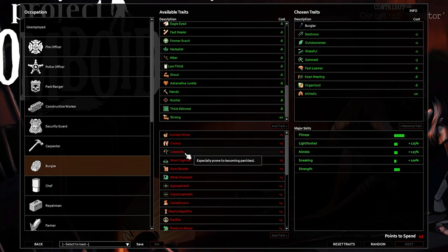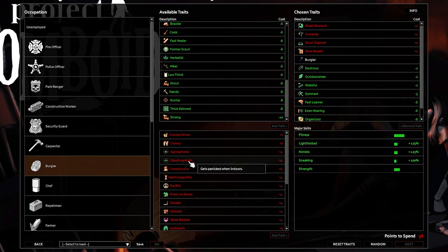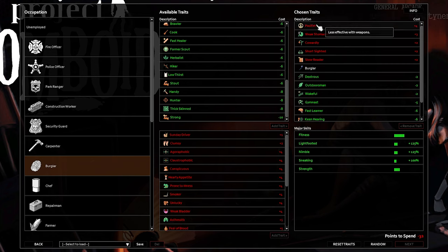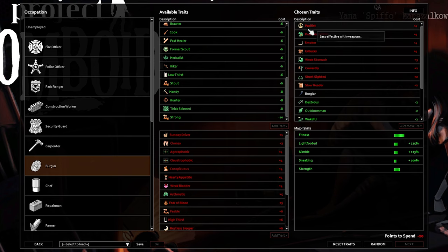For negative traits: Cowardly literally does nothing — might as well take it. Short-sighted also does nothing. Slow Reader does nothing — just speed up time. Weak Stomach does nothing — just don't eat burnt or rotten foods. Claustrophobic is completely fine because if you're panicked indoors, it's not that big a deal — the downside is you can't sleep when panicked, but all you have to do is open the sleep menu, speed up time, and click yes while you no longer have the panic. Conspicuous: don't take this — it makes you more likely to be seen. Pacifist — I always take this. It doesn't actually make you less effective in terms of damage; it's just that you get less weapon XP. But with Fast Learner, you even out anyway, so it's really just a free 2 points. Smoker is literally one of the best things to take — just free points. Unlucky is a 10% minus chance to find weapons — it's the only thing it affects. Asthmatic: don't take this, it's terrible.